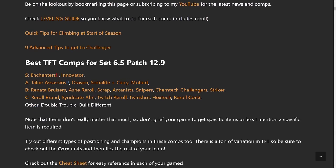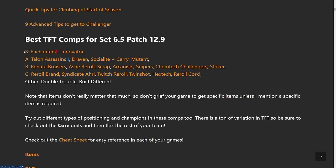Let's get into the summary right now. In the S tier we have Enchanters, which is kind of a new comp — I'm going to separate it out because I think it's by far the best — and then Innovators are a solid second choice. This week the S and A tiers are actually pretty close together, and then there's a bit of a drop off in the B tiers, but pretty much anything S and A tier I would gladly play in every game.